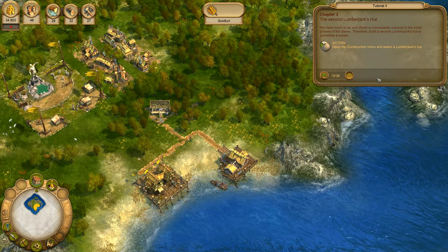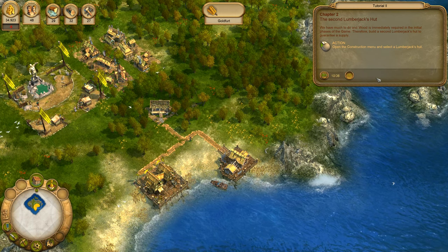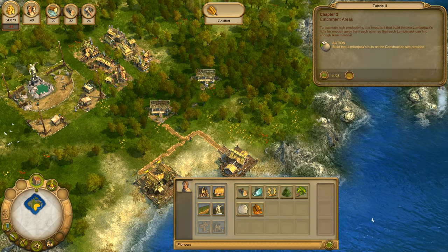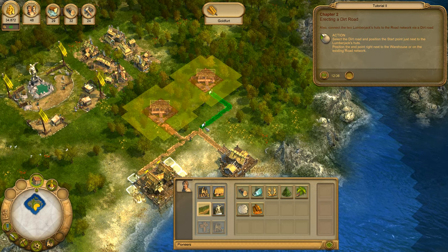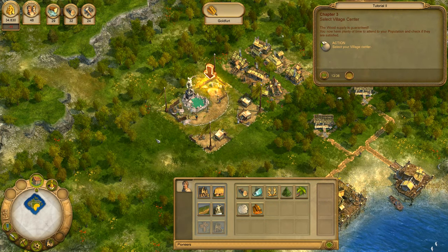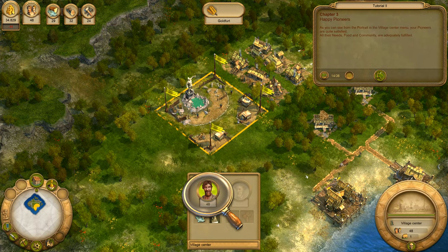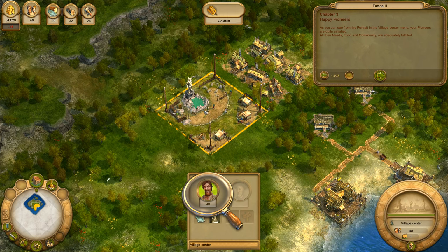We have much to do and wood is immediately required in the initial phases of the game. Therefore, build a second lumberjack's hut to guarantee a supply. To maintain high productivity, also connect the two lumberjack's huts to the road network via a dirt road. The wood supply is guaranteed. You now have plenty of time to attend to your population and check if they are satisfied. As you can see from the portrait in the village centre menu, your pioneers are quite satisfied. All their needs – food and community – are adequately fulfilled.